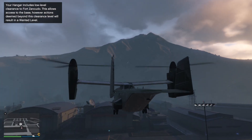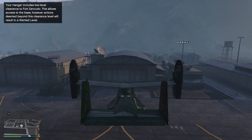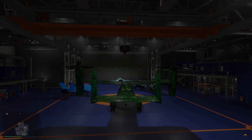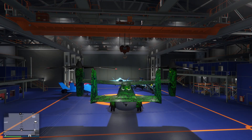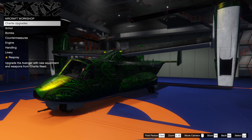Hey GTA chums, this is the Avenger and we're going to upgrade it with the brand new upgrades available with the Mercenaries DLC. For that reason we need to enter the hangar with it, even though we don't have hangar space. Oh hang on - wow, I don't need to destroy another aircraft to put this in the hangar. That's pretty decent of them.